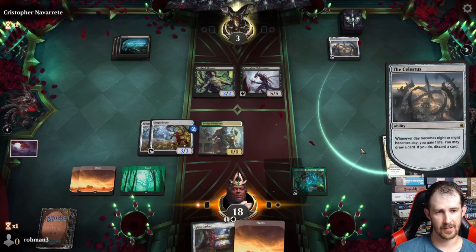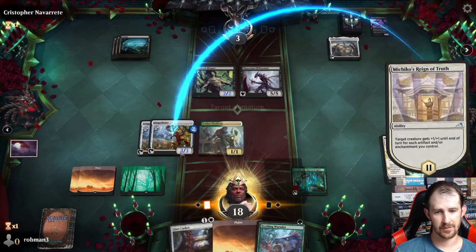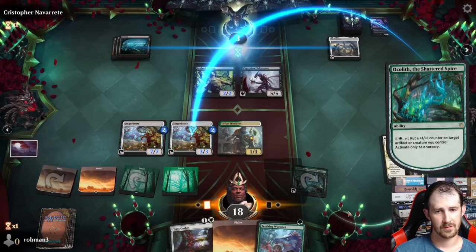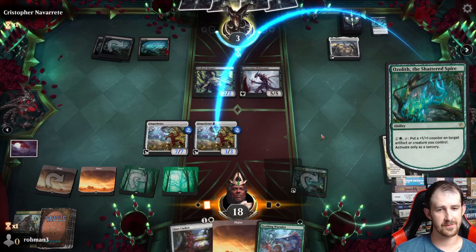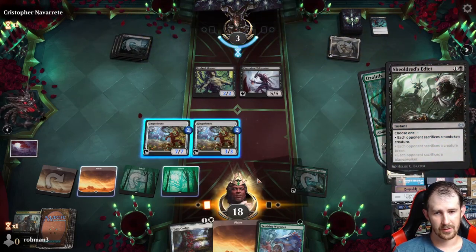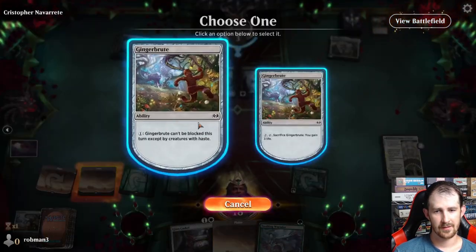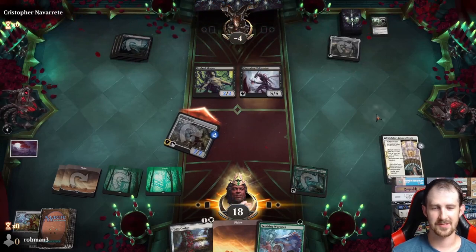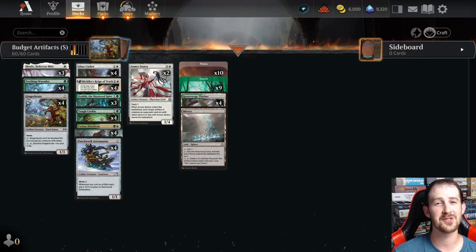We put a trigger on Gingerbrute via Ozolith. One upside of this deck is it gets around Go for the Throat since they can't remove our key threats. They play Diabolic Edict — sacrifice a non-token creature — so we sack a less important creature, resolve, then make Gingerbrute unblockable and hit for seven. Good game. If you want to see more budget decks just like this one, don't forget to subscribe and we'll see you in the next one.